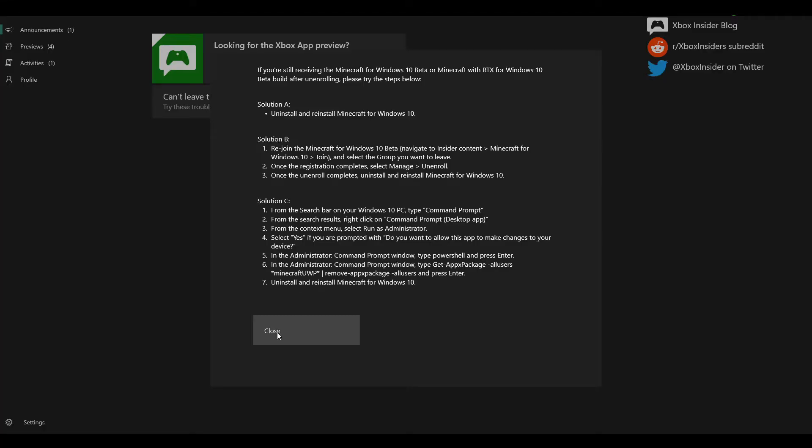Now for Solution B. Solution B says to actually rejoin the Minecraft for Windows 10 beta. Now, once you're actually in it, you're just going to want to unenroll. Then, after you unenroll, you want to uninstall and reinstall Minecraft for Windows 10. For Solution B, I will only be going over the first two steps, and then for step three, you can just do Solution A, because it's basically the same thing and I don't want to keep on uninstalling and reinstalling. I'll have timestamps for all of these, so you can simply do them.